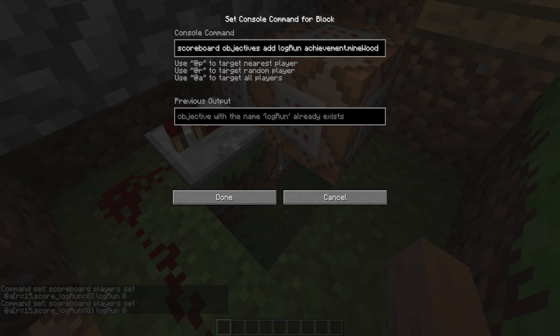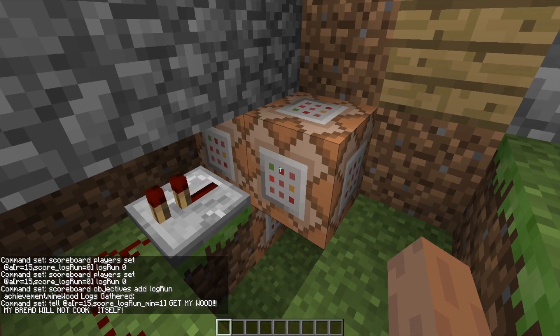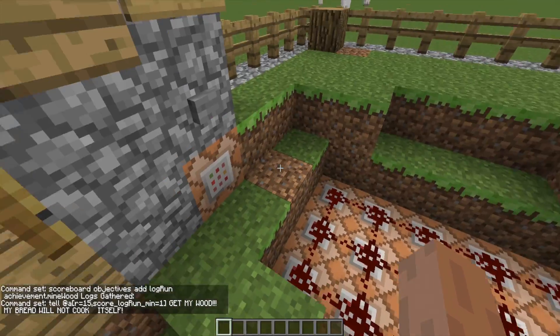The scoreboard objective you need to add is 'achievement.minewood' — instead of a dummy variable, it's checking an achievement variable in the background. It increments one for every log that you mine. That sets that. The next command block handles if you click the button again while already on the quest — she screams at you, 'Get my wood, my bread will not cook itself.' It's just a little gimmick in case you keep pushing the button and trying to glitch out the system.